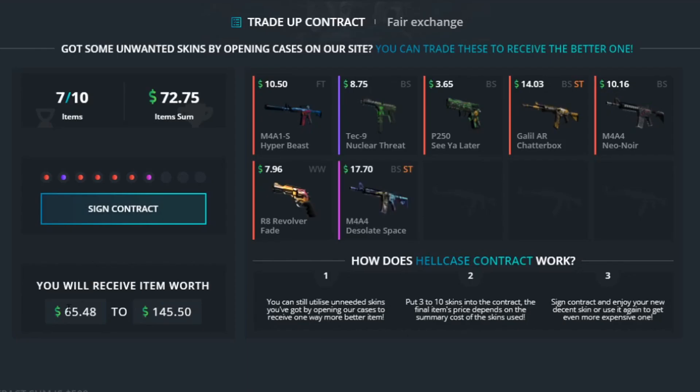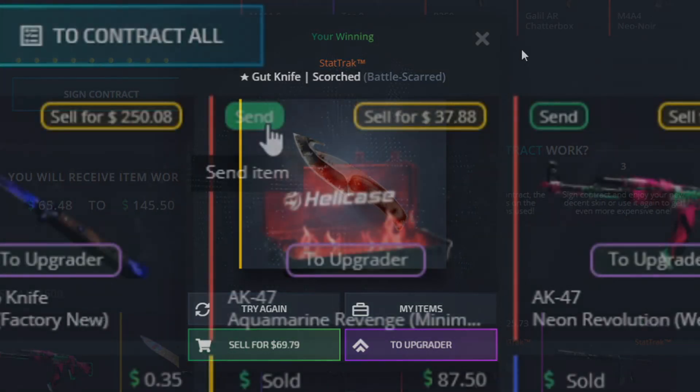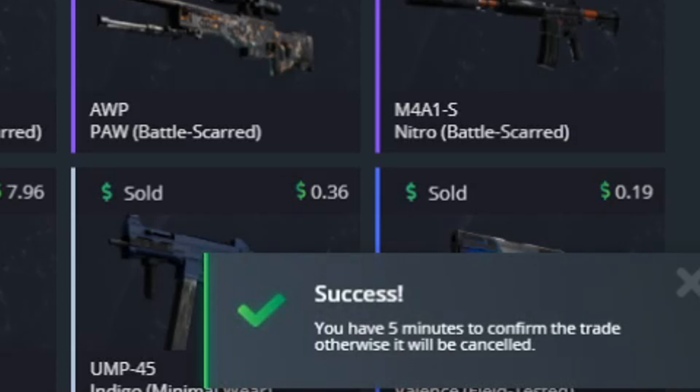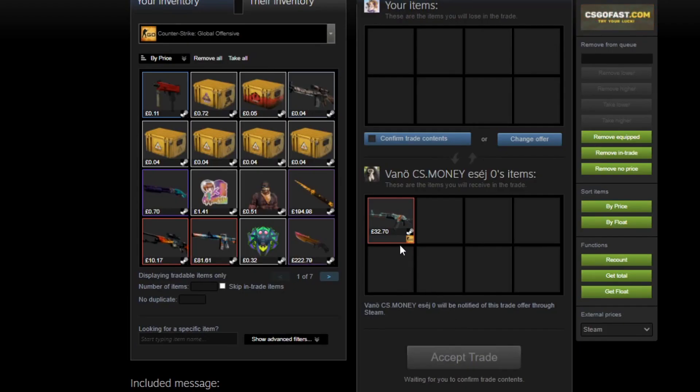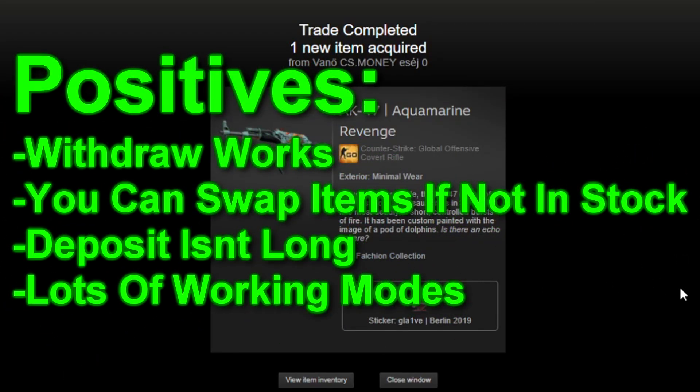Right, I'm going to see what this contract thing is. We'll add this item in - the lowest I can get is 65 and the highest is 145. Sign contract. I've got no clue how this works. Oh - that was actually pretty low. I got a StatTrak Acrimony Marenge minimal wear. Hey, there we go - it said five minutes but it literally took 20 seconds to send. I got a notification to confirm it and there we go, nice withdrawal. At least I know it works that way.